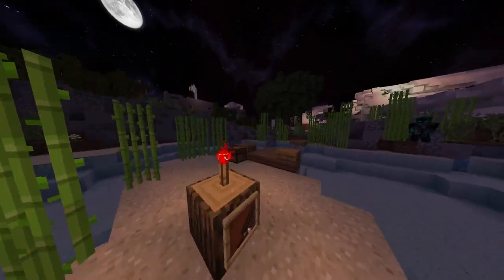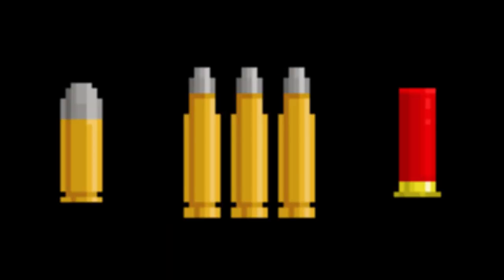All you have is a pistol, an M16, a shotgun, a knife and a bit of ammo, some food and a medkit.